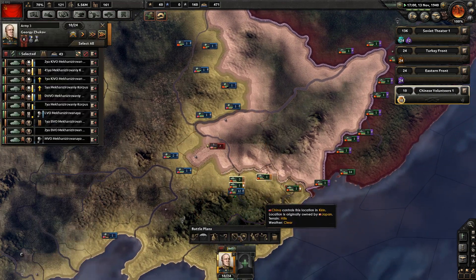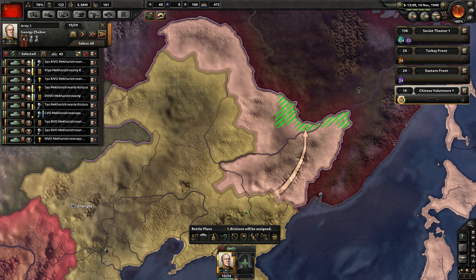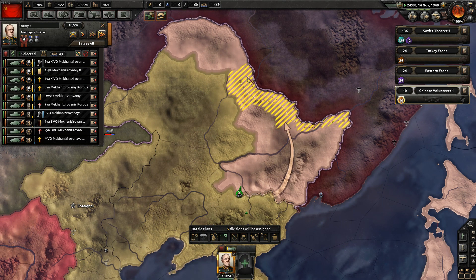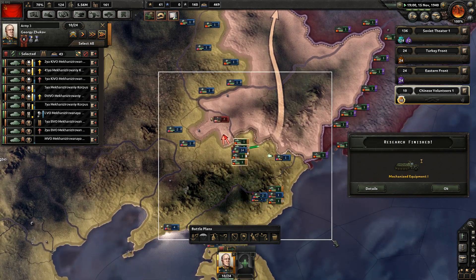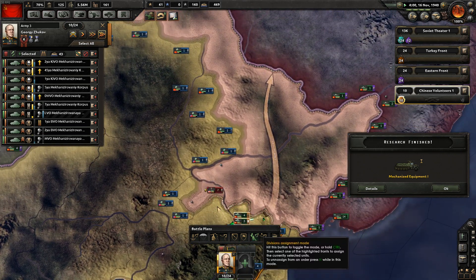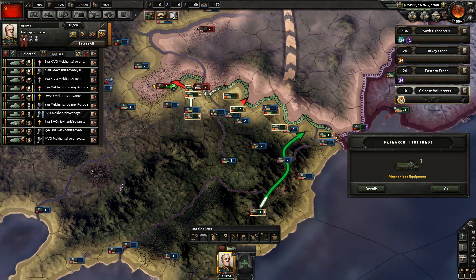What we're going to do now is close this pocket in the north. I'm going to draw a front line - use the mouse to wheel over there. That's pretty much going to be all this territory. Select all these divisions, click on assign, and when they're in place I'm just going to go now.